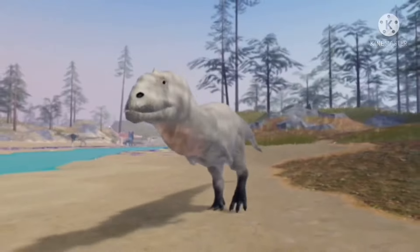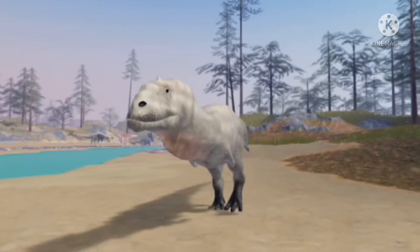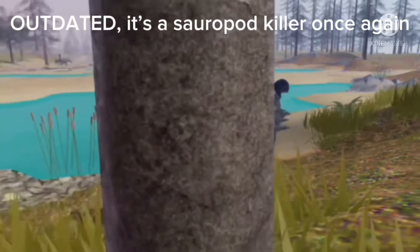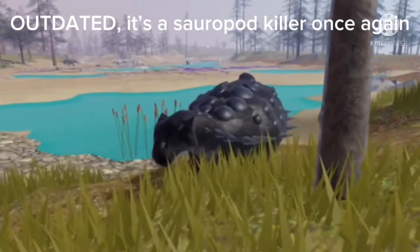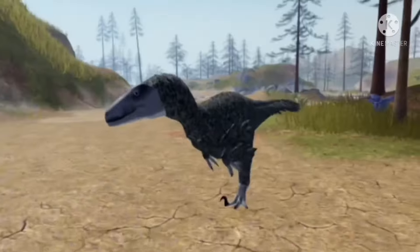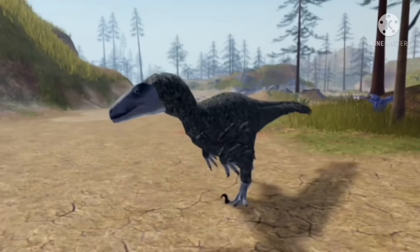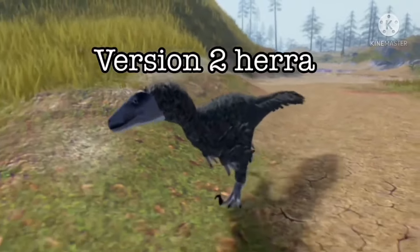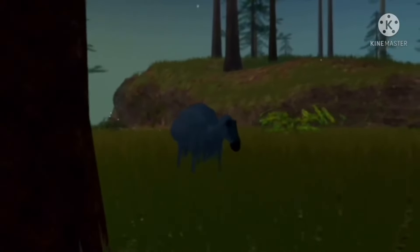Number 17: Majungasaurus is the first starter of the game pass. Number 18: Hatzegopteryx needs to be able to kill all sauropods, even Diplodocuses with skill issues. Number 19: The Coelurus was a scout before Pursuit was a thing, but oddly enough Herrerasaurus was an attacker. Number 20: The Corvette class has the least amount of dinosaurs.